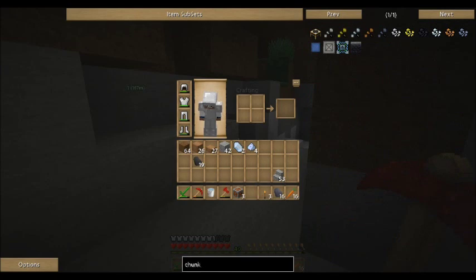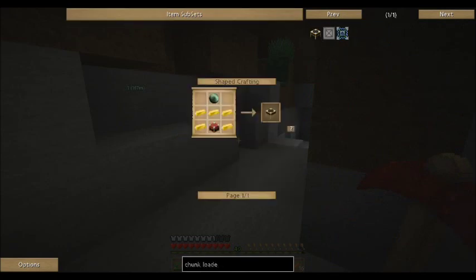The only thing you need are gold, one enderpearl — maybe hard to get — and an enchantment table with a couple of obsidian, and two diamonds.